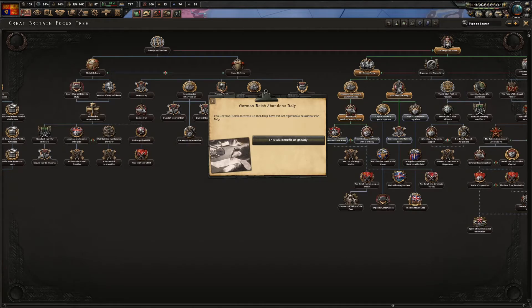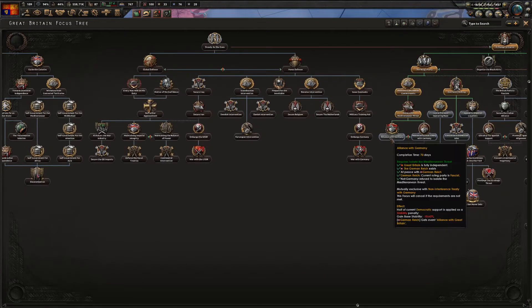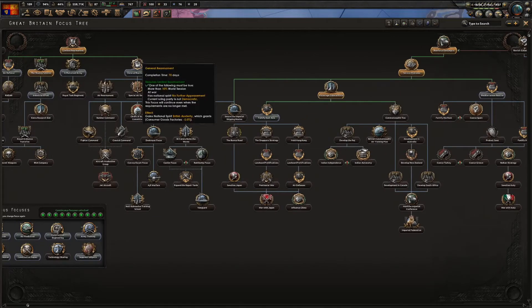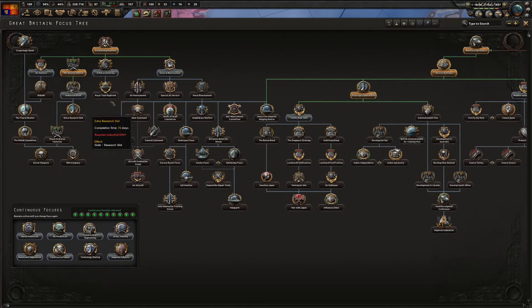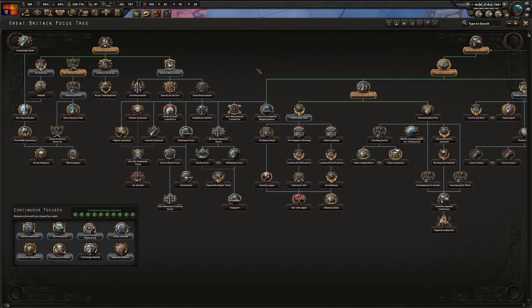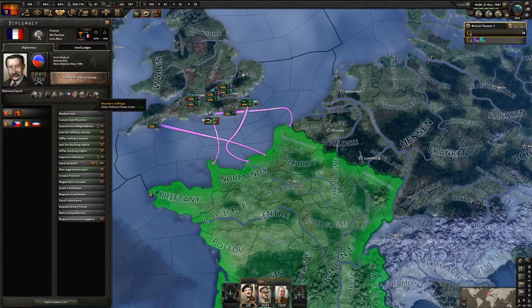The Mediterranean Threat focus just finished. We could go for the alliance with Germany or go for General Rearmament. The industrial effort research slot and factories are really useful, as are the consumer good factory bonuses. I think I'll go for the industrial effort right now - as you can see our stockpiles are really good and we'll be more than ready when the war kicks off.